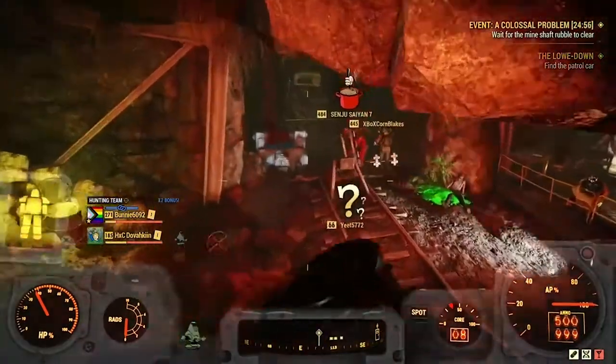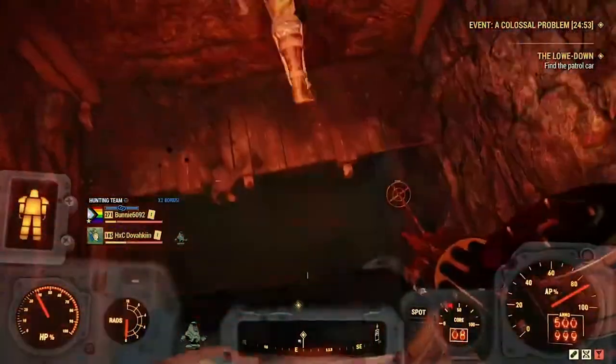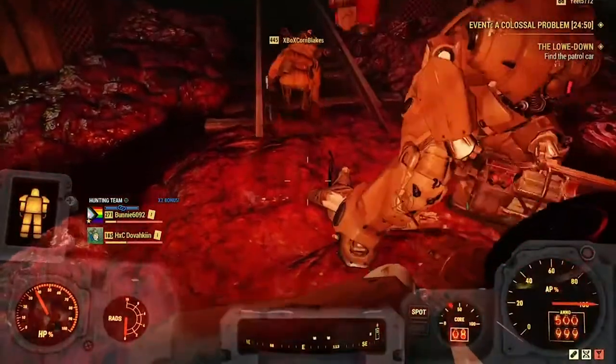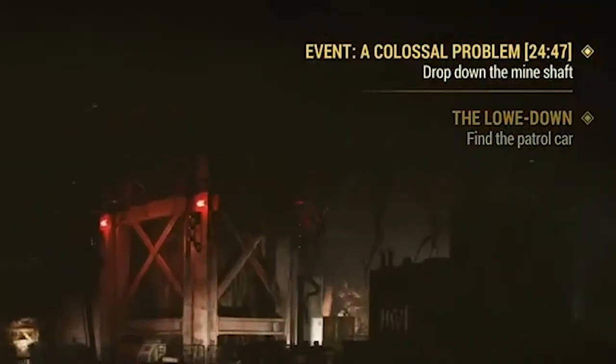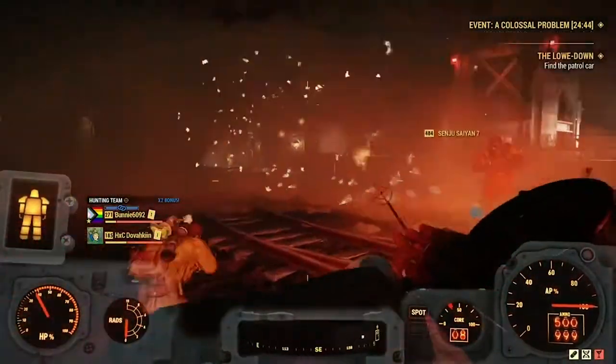Here you will wait for the mine shaft rubble to clear. There will be a small countdown in the top right corner of your screen, so you will know when that shaft opens. When the rubble clears, there will be a mine shaft you need to jump down. If you are not in power armor, do be careful because the drop can cause fall damage. Once at the bottom of the shaft, you will be in a dark cavern. Be aware of the timer in the top right corner — the event lasts about 25 minutes after the shaft opens.